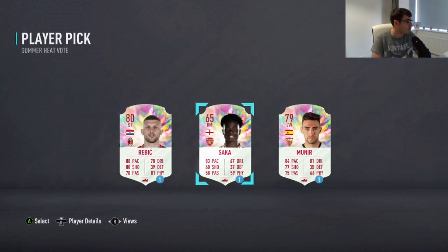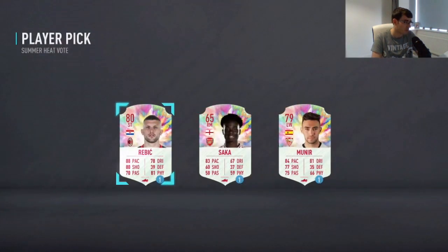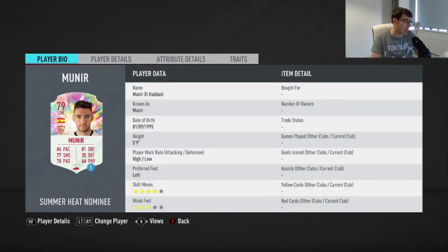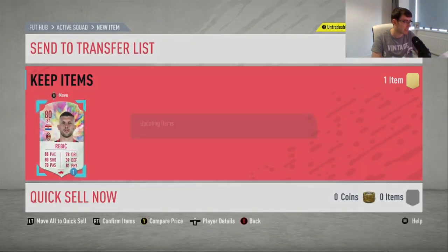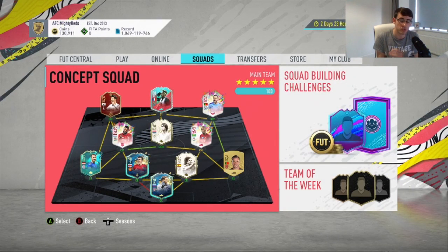So we've got Rebich, Saka, and Munier for the Summer Heat vote. Interesting — I thought they would have done one of those silver moments cards. We've seen one for Polina but haven't seen any since. I'm surprised Saka is in this vote. I like Saka, but he might end up getting a silver one anyway at some point. Rebich would be kind of cool. I'm not a massive fan of wingers in this game, and Munier's only got a 3-star weak foot. So I'm going to go with Rebich on that one. Anyway guys, that's it — thank you very much for watching and I'll see you later.